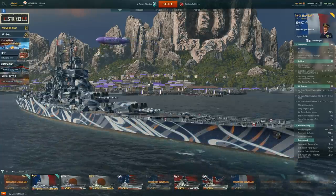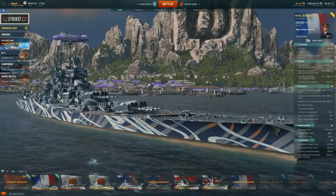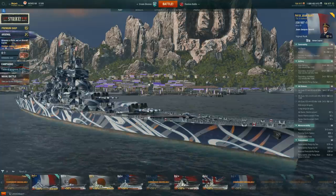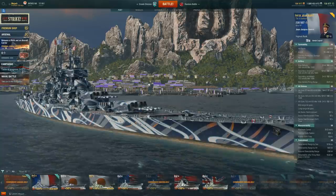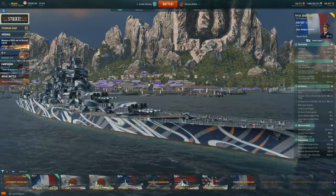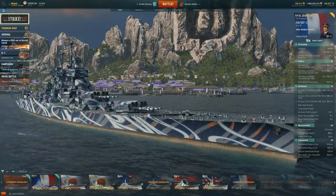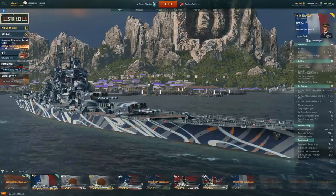Let's just get the elephant out of the room: I don't think any of these ships are worth that much money. Obviously if you have the cash you can get it. One thing about this ship and even the Alaska is you can get them just by playing the game. Coal will take a bit longer since you can only get so much per day, but this is a ship you can technically get for free. Let's dive into the stats - 69,000 HP, one of the lower ones at this tier.